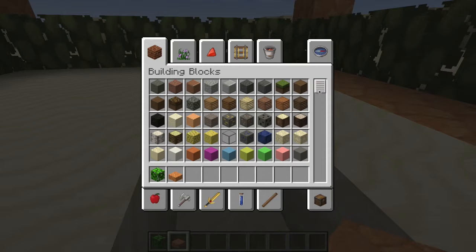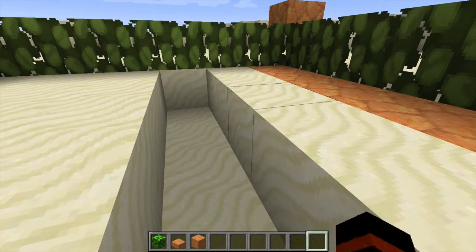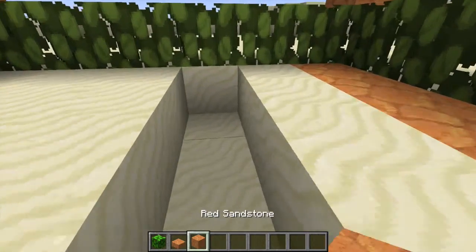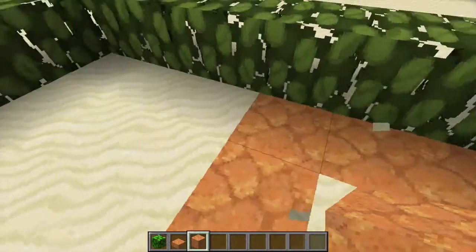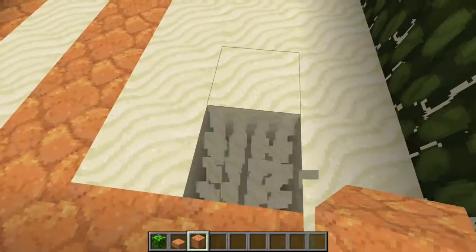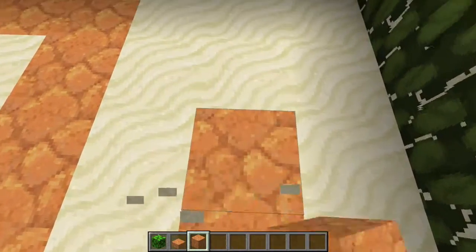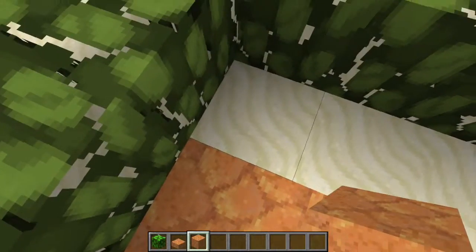If you don't want to use slabs — I was stacking up slabs — but you can actually find blocks. I prefer red sandstone. I do it like this. I recommend that you do a pattern.